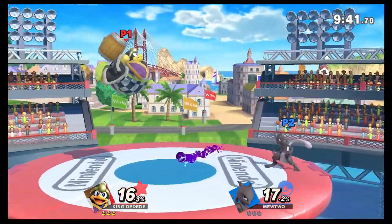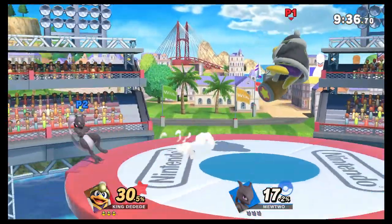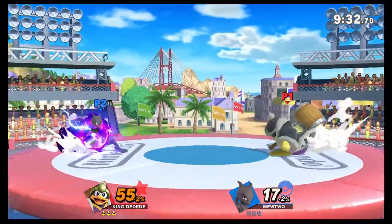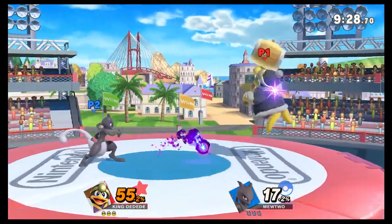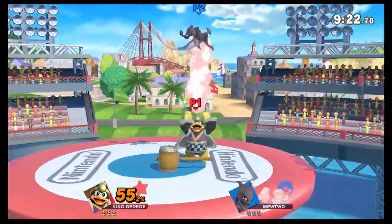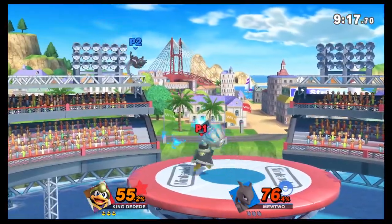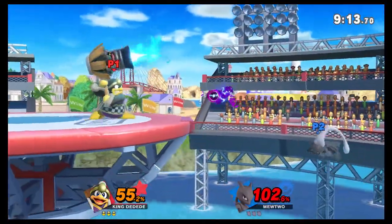He gets some nice kills on me for sure. I always go for that pivot grab just in case. Get a nice jump over that Shadow Ball. Mewtwo was one of the many buffed characters in the recent patch — not the one that just came out but the other ones. There's that up throw up there, which is my favorite thing now. I almost get him with the jumping jet hammer, but just miss him.